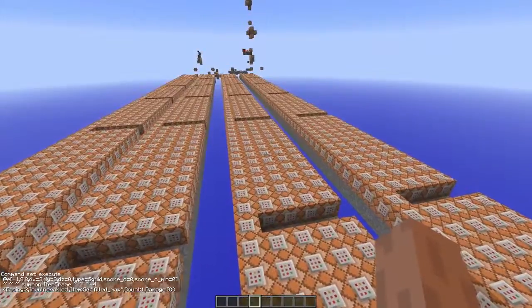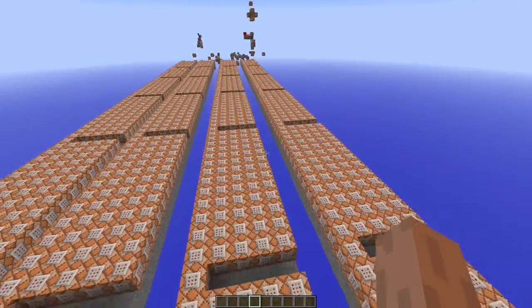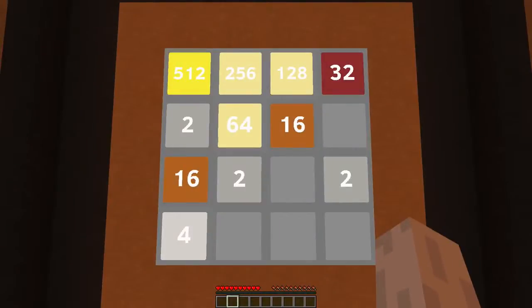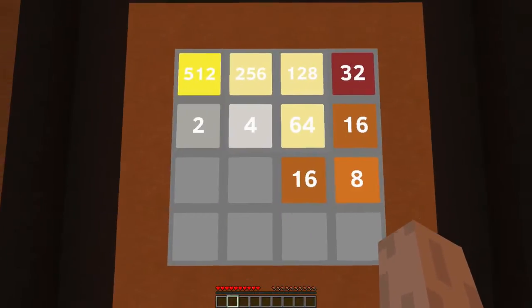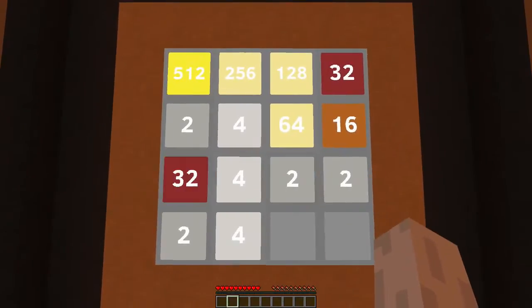The squid gets teleported relatively above one of the other squids, then it sets the squid underneath to either two or four, randomly chosen using spread players. This row also summons the item frames and makes sure no extra tile is added when you didn't move anything. That's too advanced to explain here, so feel free to download the world if you want to see how it works.